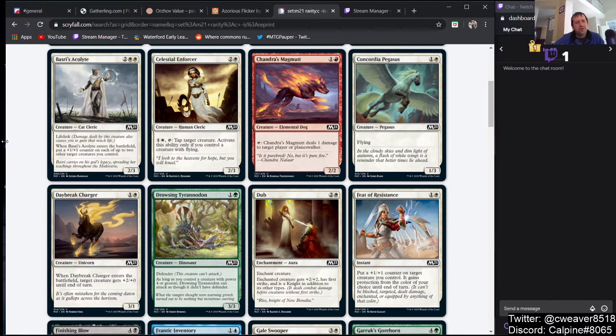Prismari's Acolyte is a 2/3 with Lifelink for 2 white-white. When it enters the battlefield, you can put a +1/+1 counter on each of two other creatures you control. It's an interesting effect, but I think it just costs too much mana — not really playable.